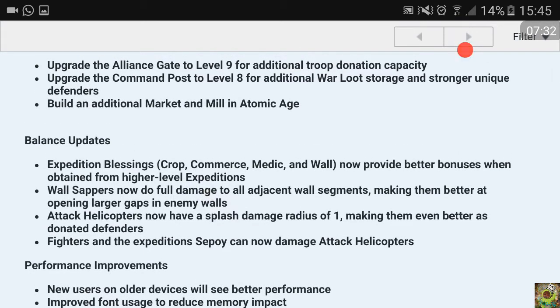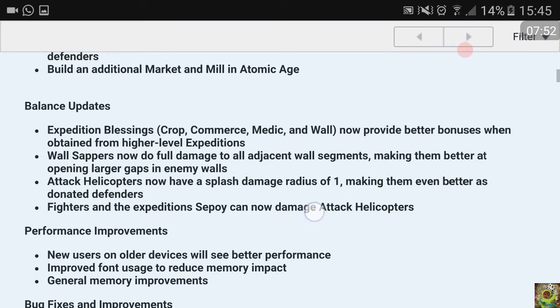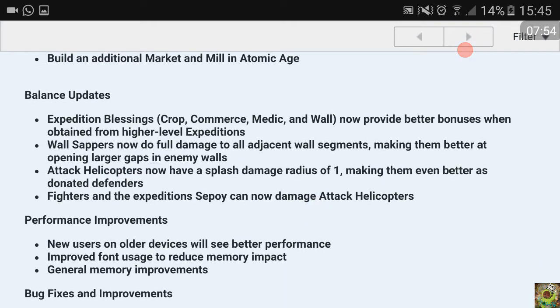Wall sappers now do full damage to all adjacent wall segments, making them better at opening larger gaps in enemy walls. I think in previous stages of DomiNations they were already exploding walls, but now they will give a gap of probably two, three, or even four wall segments which get destroyed.